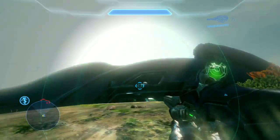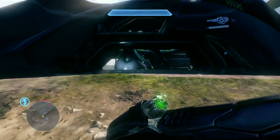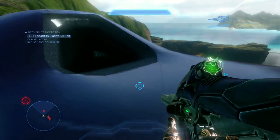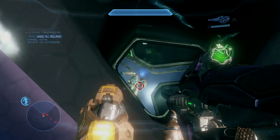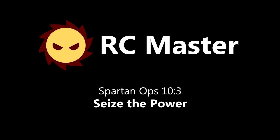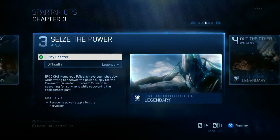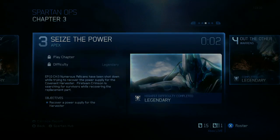The Lich makes its glorious return right at the end of Spartan Ops. You can actually drive a vehicle straight onto it — it's pretty awesome. But I'm going to be a little bit more lame and safe and jetpack onto the back of it. Hello and welcome once again. I'm RC Master and this is Spartan Ops Legendary Solo No Deaths. This is Episode 10 Exodus and Chapter 3 Seized Power on Apex.